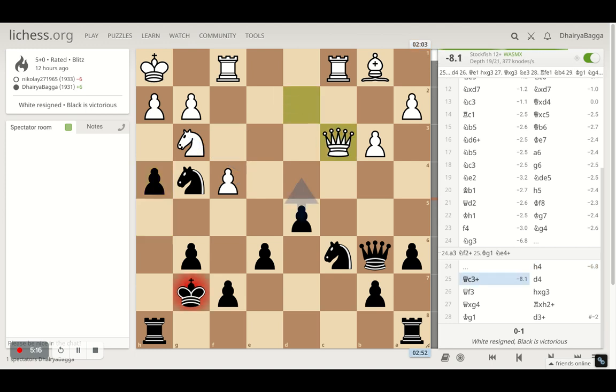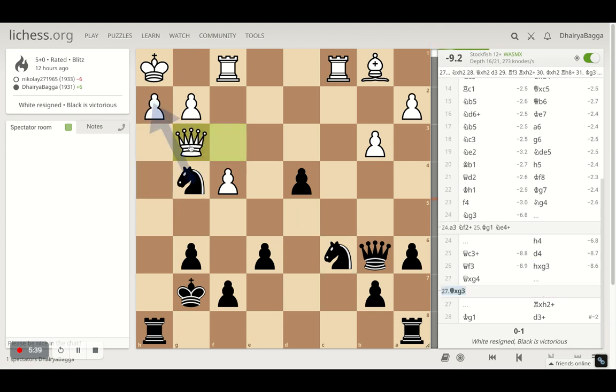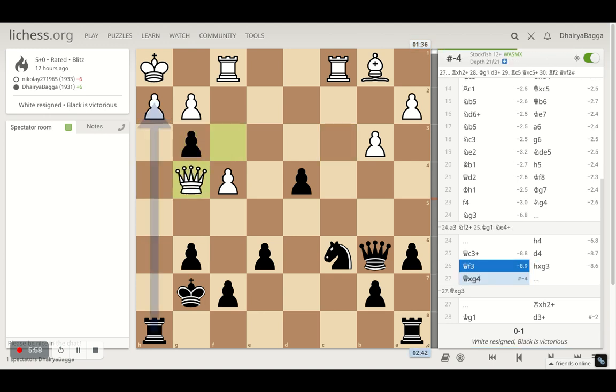Now the knight goes. Opponent plays queen to c3 giving a check, but missed the fact that I have the d4 pawn — the center pawns my opponent no longer has — and they can be expanded. Suddenly both pieces are hanging and only one can be saved. Opponent has to save the queen, then the knight goes. Opponent can take, but then there are lots of threats — for example, knight takes pawn, because a discovered check is coming as soon as I move the knight, or opponent will have to give the queen for rook and knight. This looks very bad already. Opponent takes on the knight, and then I give a check with the rook.